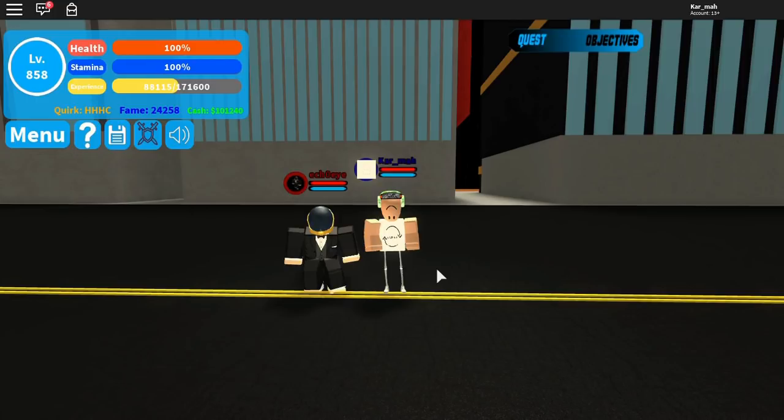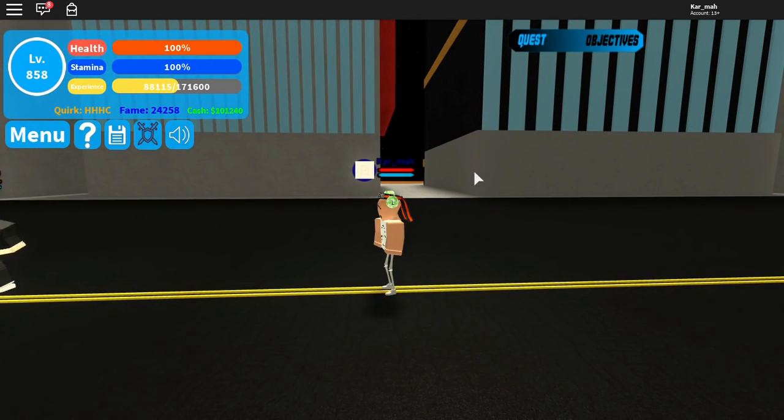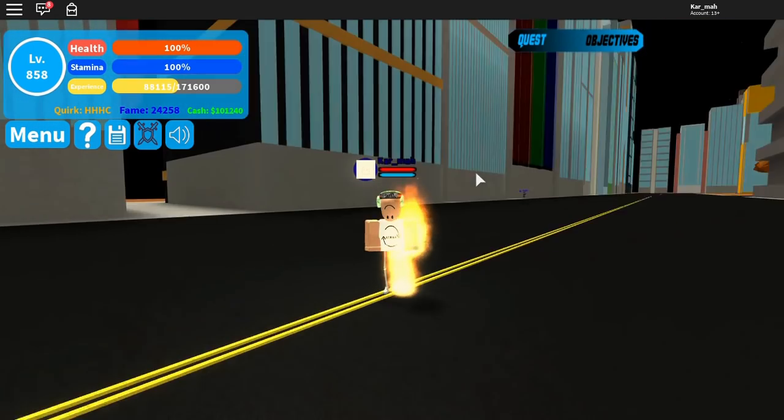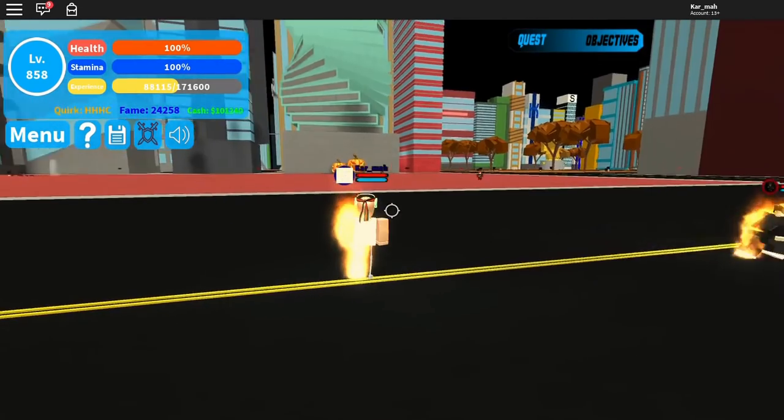They released this quirk like a day or two ago. To use it, you have to press F for your mode. First is fire mode. You have the Q move, which you can aim and shoot.